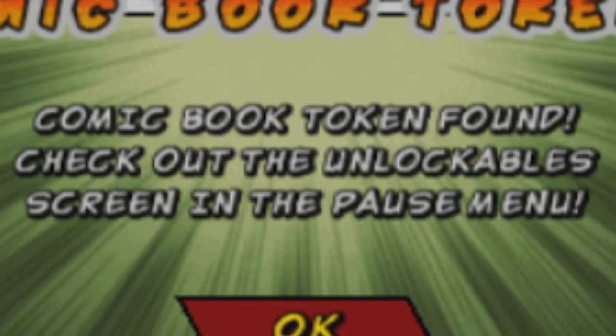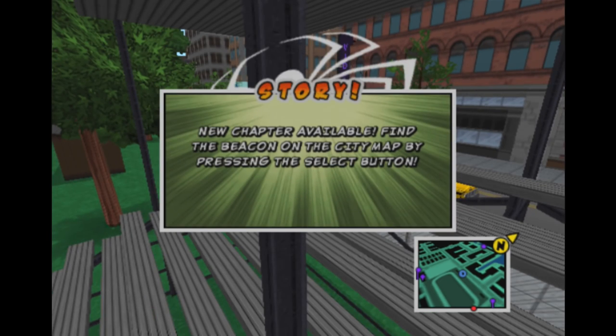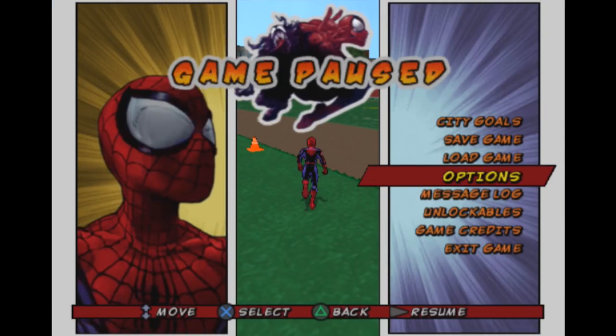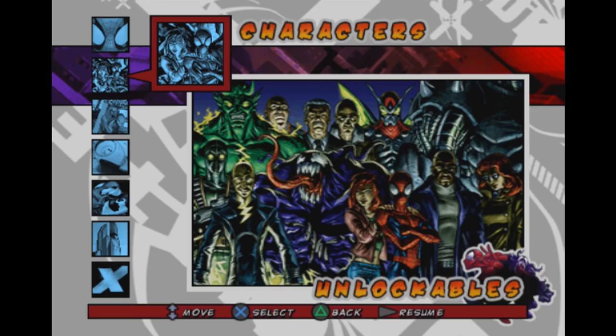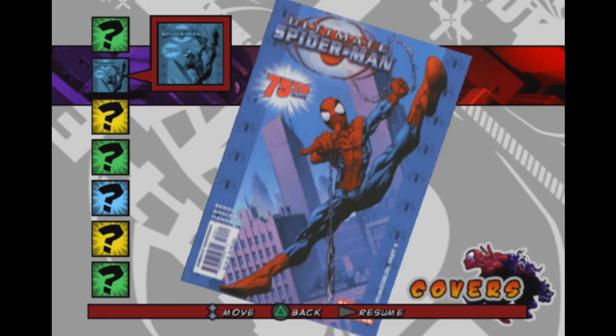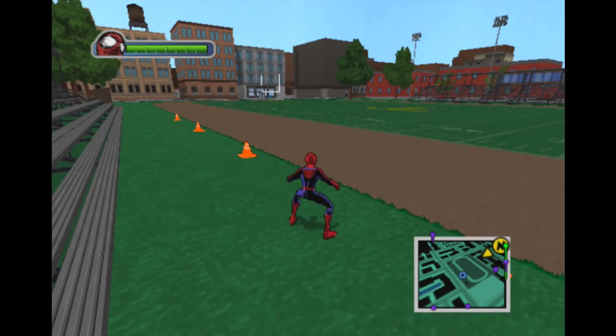Comic book token found! Check out the unlockable screen. Does that have any bearing on the story? No, it's like — you go to unlockables — that was a comic book cover, so it's cool. That's pretty cool, it's like history. It's number 75. I like games where collectibles are interesting shit like that. Yeah, that is pretty cool.